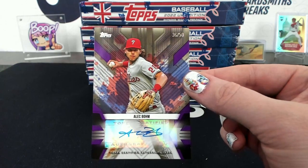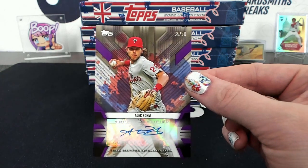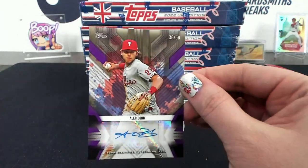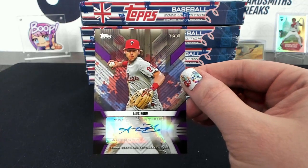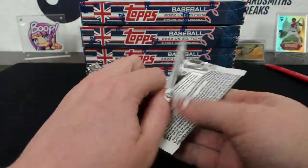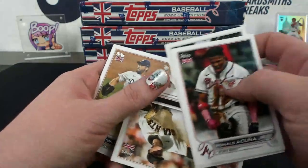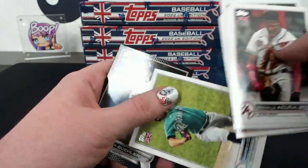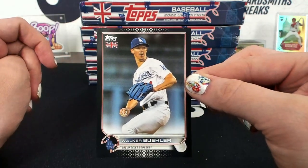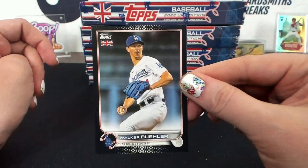Phillies - Brian. I was all happy! I like Bohm 36 of 50 - this is gorgeous. That's a fun product. It's got a little flare. Walker Buehler black to 125 - JSR - Walker Buehler 28 of 125 for the Dodgers.